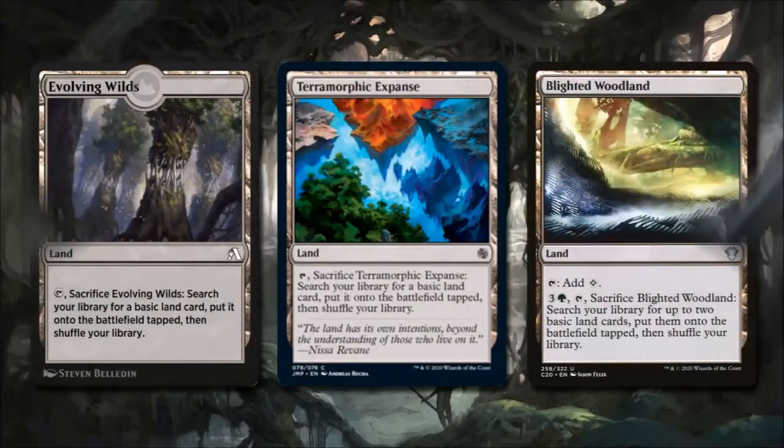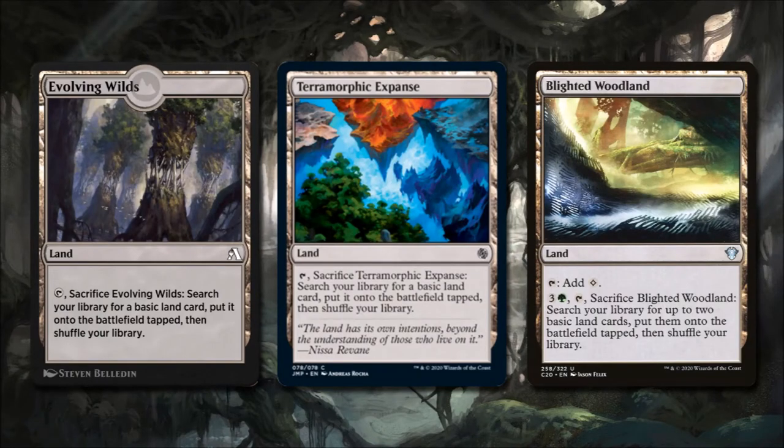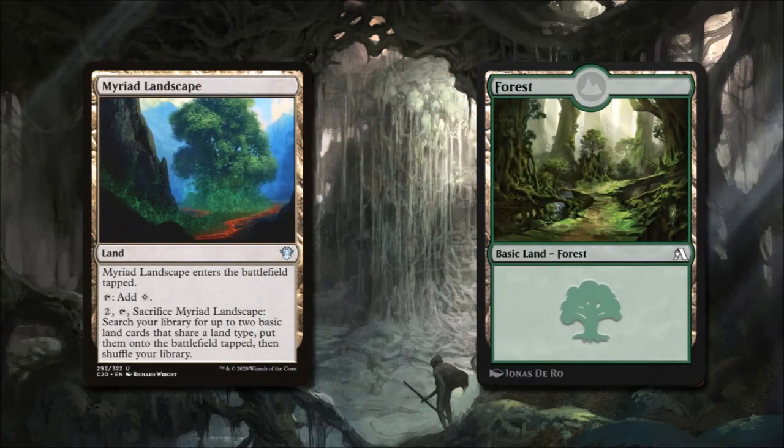Now let's look at the mana base. We're running several lands that trigger landfall more than once. Evolving Wilds and Terramorphic Expanse can be tapped and sacrificed to search for a basic land, getting two landfall triggers for one land drop. Blighted Woodland taps for colorless, or we pay 3 and a green to sacrifice it for two basic lands — essentially three landfall triggers in one turn. Myriad Landscape can search for two basic lands that share a type. We round it out with 19 forests for a total of 23 lands.